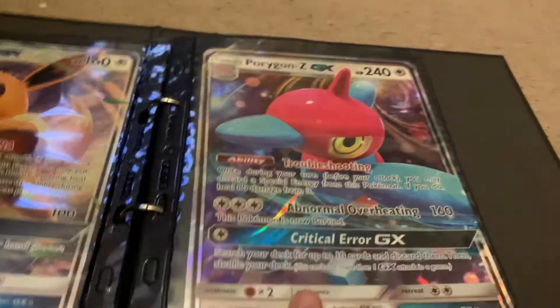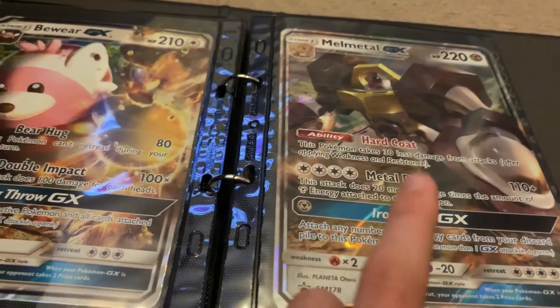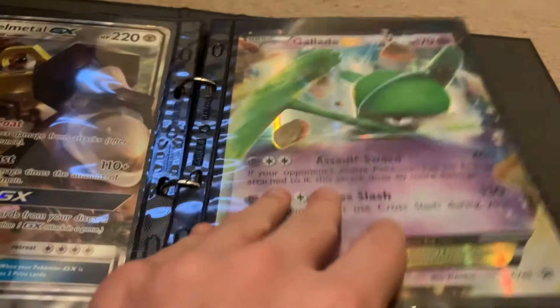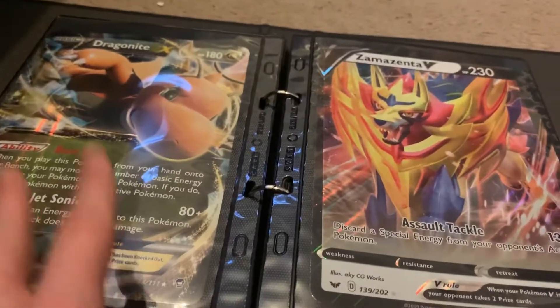Got Porygon — I've opened that on my channel. Beeware. And I've also got Melmetal here — there's another Melmetal on the next page. Got Gladiate EX, I opened that a few months ago. Dragonite EX — got that for Christmas, I opened that. Pretty decent box, like the card.